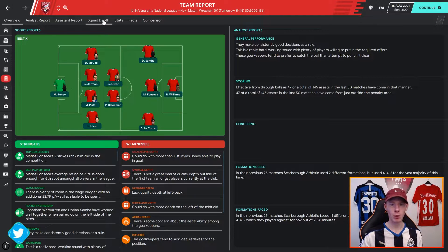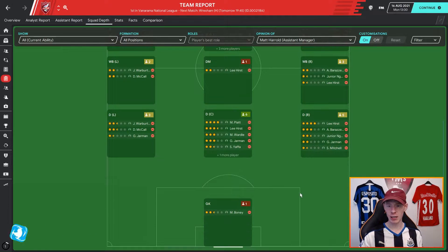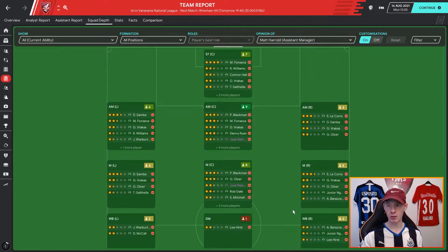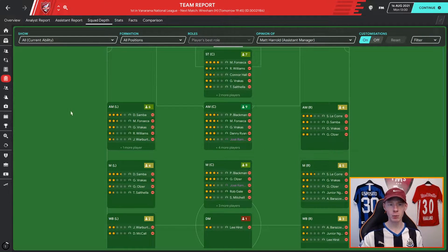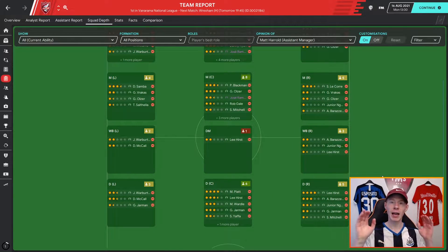The screen we should begin with is your team report and squad depth. Looking at all positions, you can get a good gauge of what players you have for what positions. There's no point trying to put square pegs in round holes. We've got good options up front, very good options at AMC, so maybe a 4-2-3-1 would work well, and equally at MR and ML, so we could go with a 4-4-2. But because we've got a lot of MCs, I actually want to go with a 4-2-3-1.